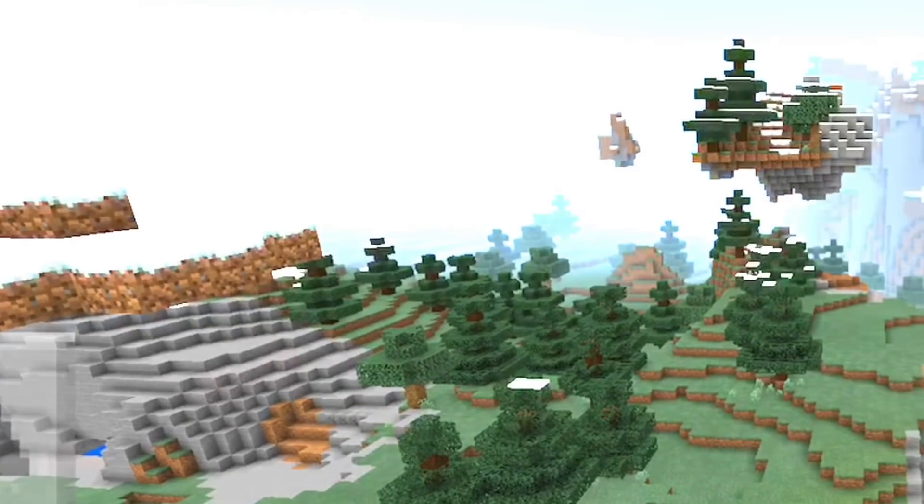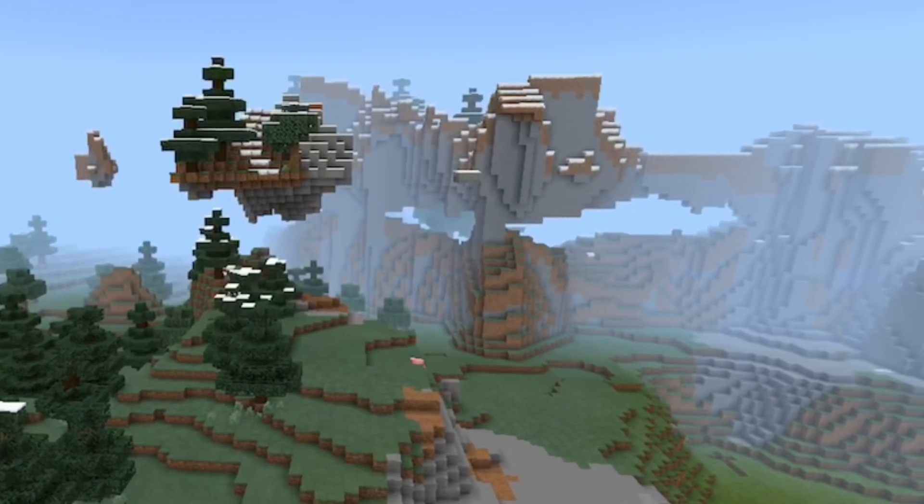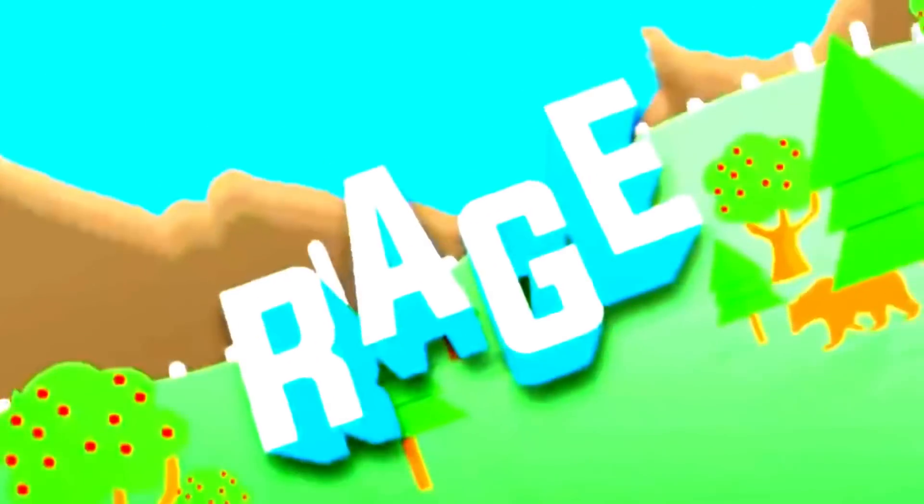I found this crazy seed just right now. I just pulled up a random seed and I got a sky island and a bridge — a natural bridge. It's very cool, guys. Oh look, we got a waterfall back here.